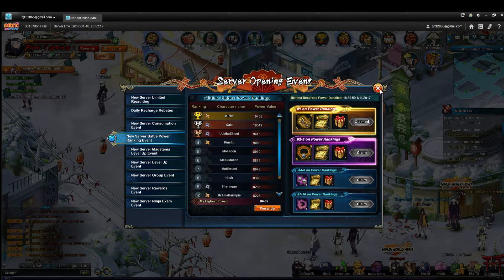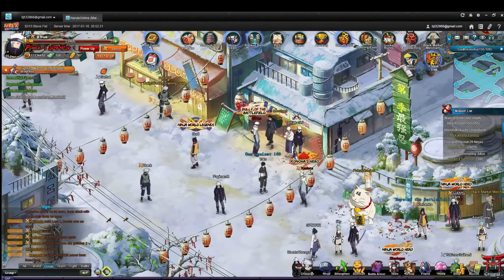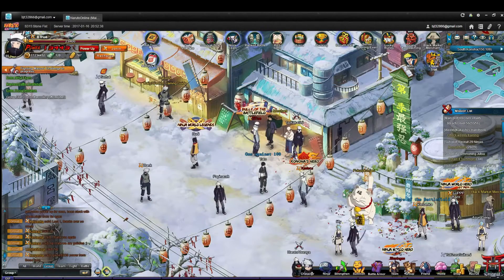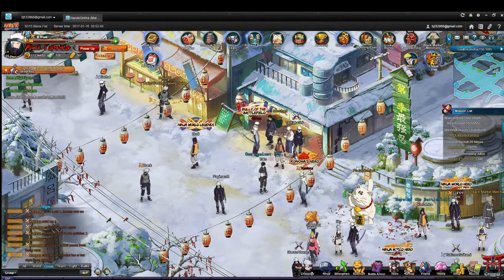Power is the number one defining thing of how well you're going to do in this game. The higher your power, the more rewards you get. I won all of my Fighting Matsuri fights today, so I got all of the rewards. If you have lower power and you lose, you're not going to get all the rewards. The more rewards you get, the more power you can get — it's a circle that just keeps going.